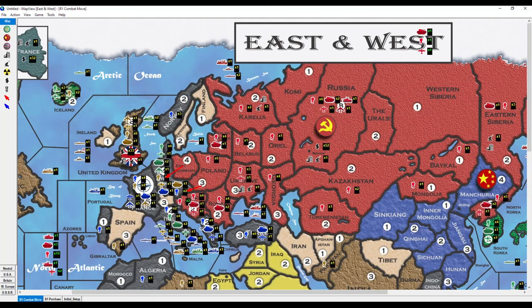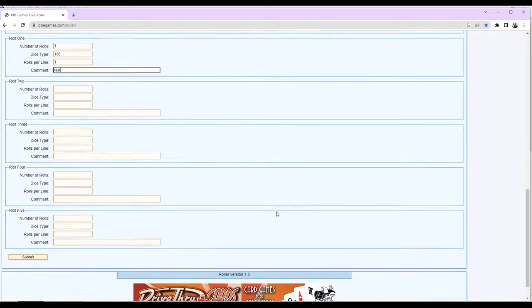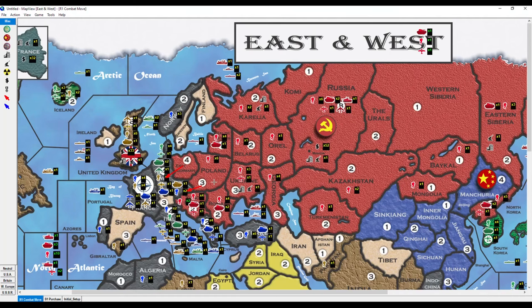For example, at pbegames.com/roller, you put in your email address, your opponent's email address, show results, number of dice rolls, and dice type d6. You scroll to the bottom and hit submit. The report is sent to you on the website and also to your inbox. You can see the roll result, your opponent gets the roll, and you get the roll — it's a live dice. That's basically how it runs all the way through.